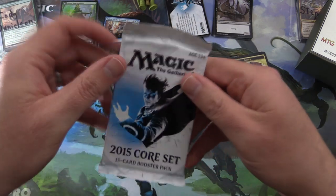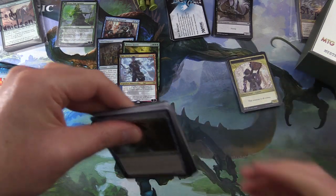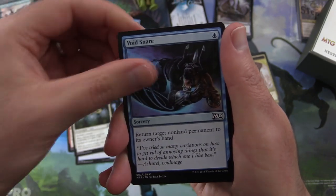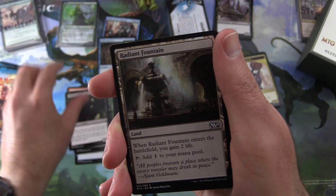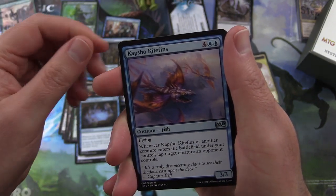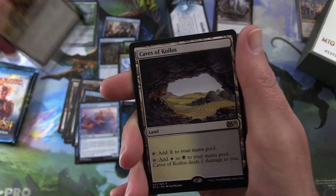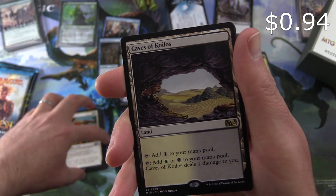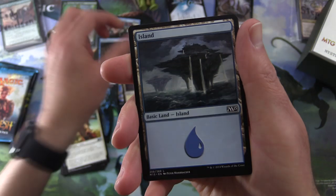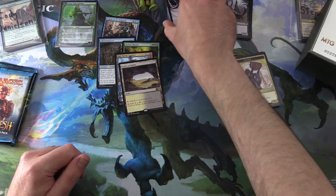Another pack of 2015 core set. Doing pretty decently so far — we've got that foil rare. We have Research Assistant, Lava Axe, Divine Favor, Void Snare, Shaman of Spring, Child of Night, Radiant Fountain, Festercreep, Elvish Mystic, Crippling Blight, Military Intelligence. Uncommons: Capture Kite Fins — Creature Fish, I guess it's a Flying Fish — Battle Mastery. And the rare is Caves of Koilos, a land. You can tap it for one colorless mana, or tap to add white or black to your mana pool and it deals one damage to you. And an island and an info card about Magic decks.